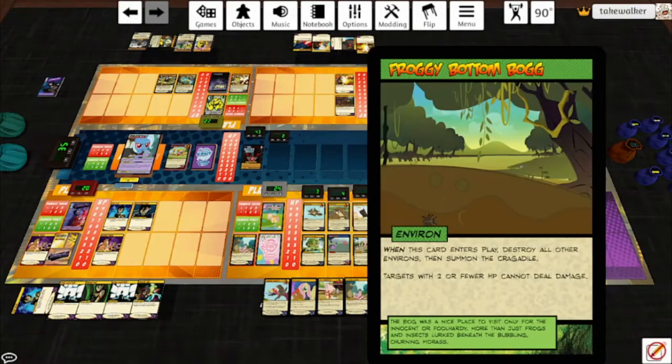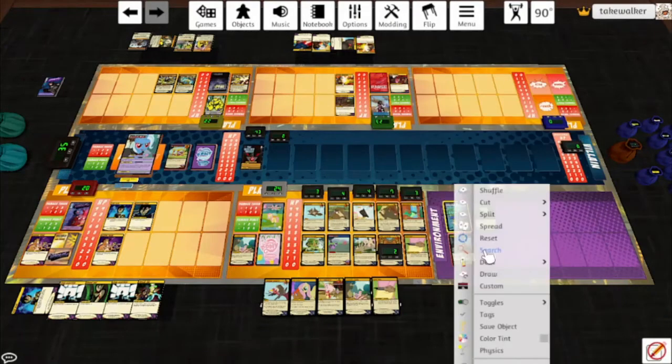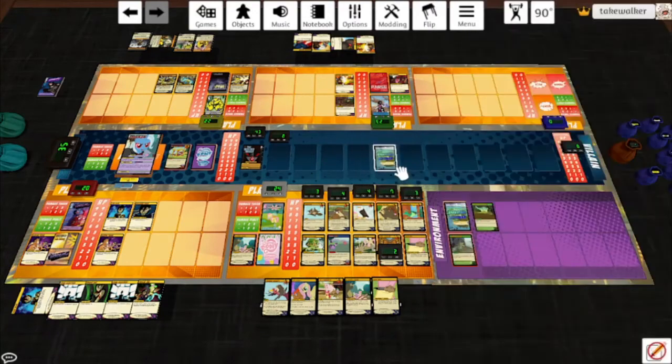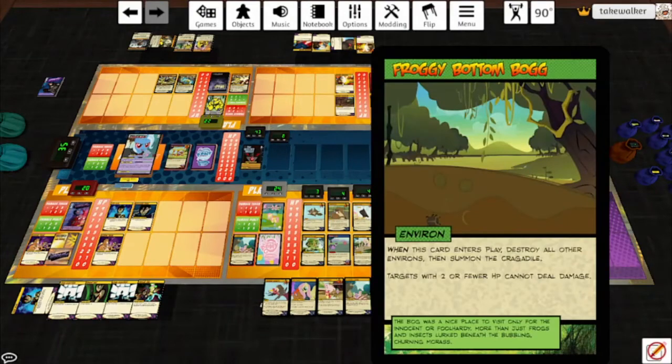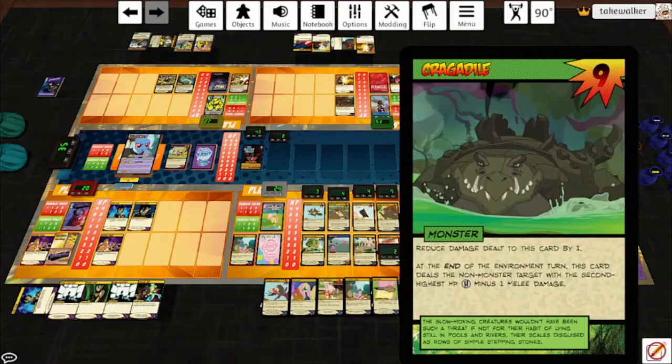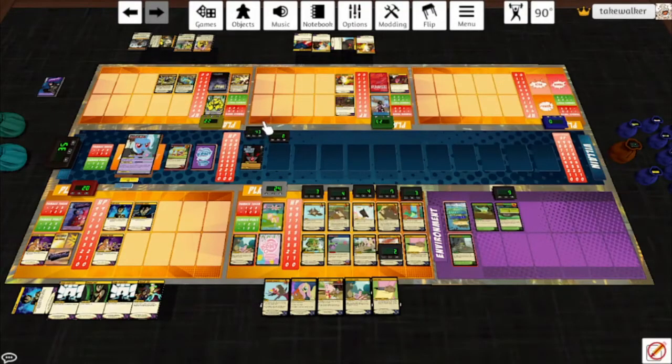Froggy Bottom Bog destroys all other environs, then summons the Cragodile. Targets with 2 or fewer HP cannot deal damage — sorry Monarch, you're out of luck. The Cragodile: reduce damage to this card by 1. At the end of the environment turn, this card deals a non-monster target with the second highest HP 3 melee damage — that's still Trixie. We need to do more damage. Speaking of Trixie, there is an ongoing there — that is a 3. So she hits Fluttershy, Parse, and Pyre.